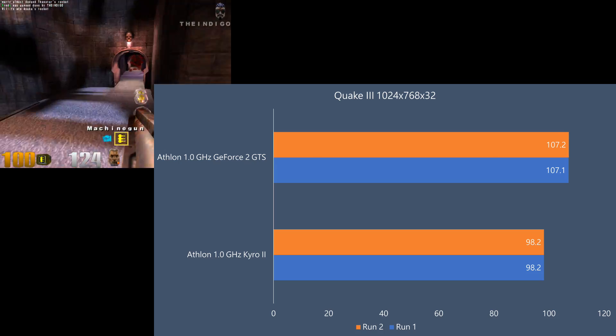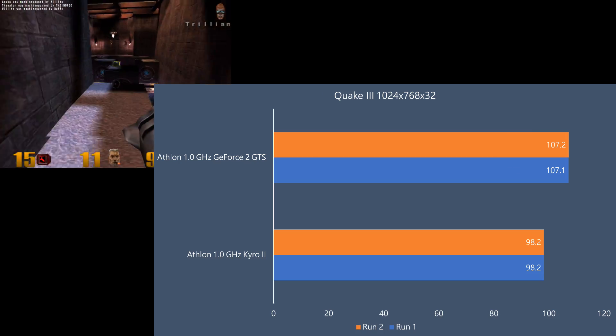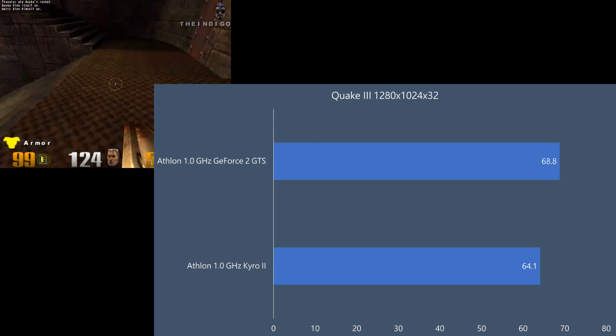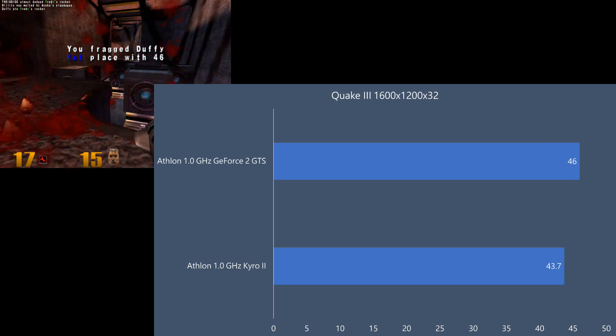Quake 3 is an interesting benchmark — there's not that much of a performance difference. 107 compared to 98. At 1280x1024 we're getting 69 compared to 64, and at 1600x1200, 46 compared to 44.